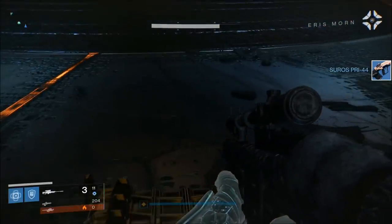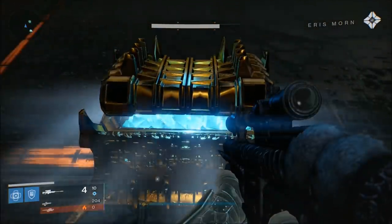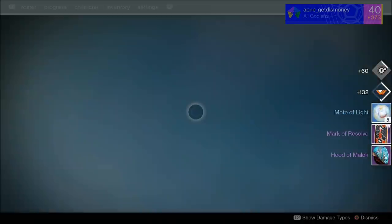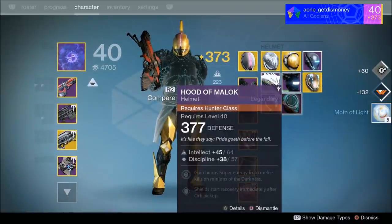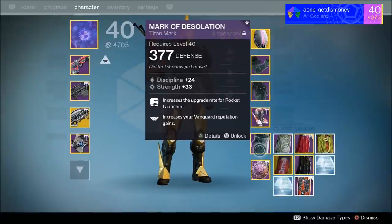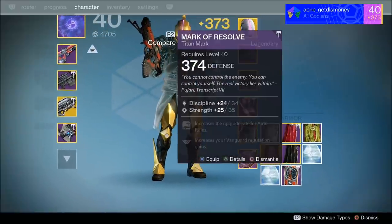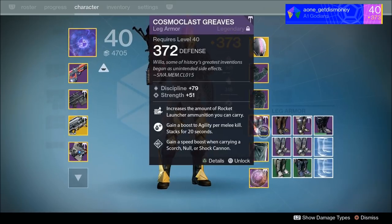The next strike where I opened a skeleton chest was the Blighted Chalice strike. I ended up getting a Mark of Resolve titan mark as well as a hunter helmet, which I believe is called the Hood of Malak. When I looked at the light level of this helmet, I noticed it has the highest light level out of all of my helmets — so that was a really good drop. The titan mark did have a lower light level than my current titan mark, so that one wasn't really useful, but the helmet was definitely useful for increasing my light level.